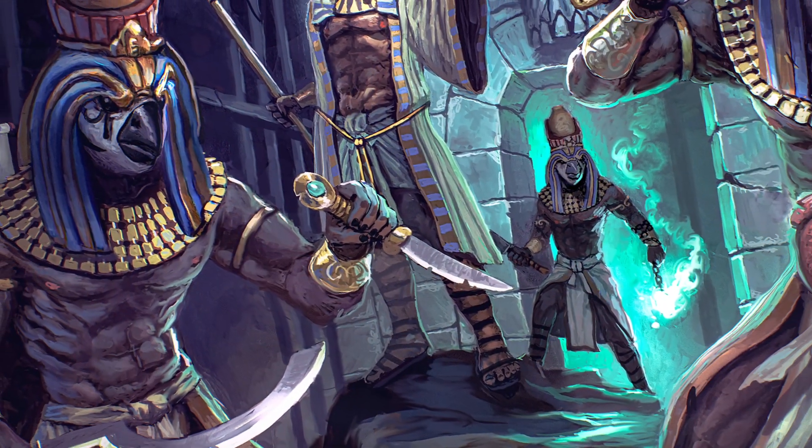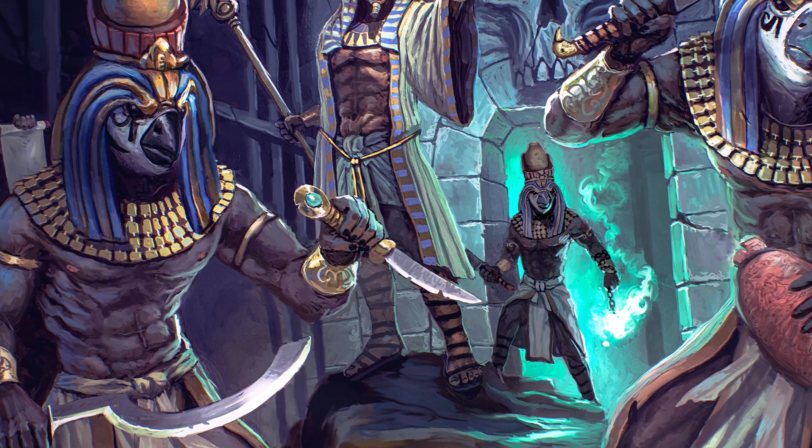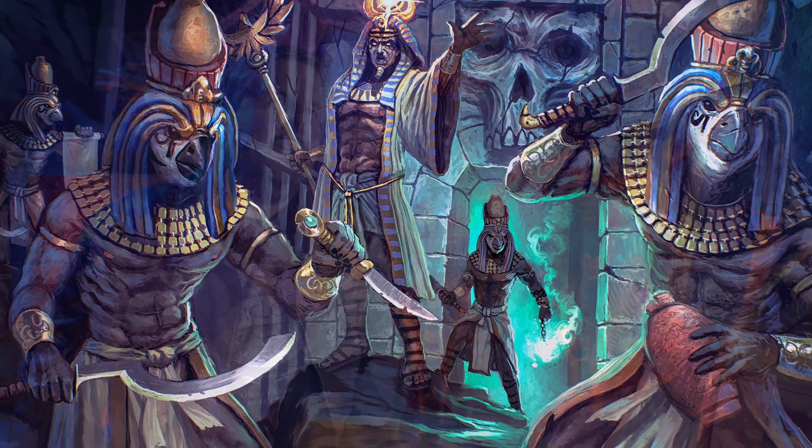With the Cult of Horus, we wanted to introduce a new Egyptian-themed cult to rival the likes of the Crimson Hand. The Cult of Horus are fanatics that worship the ancient gods and perform forbidden rituals to unleash the darkness.